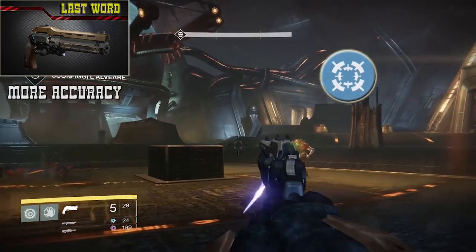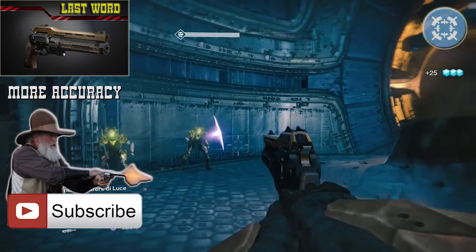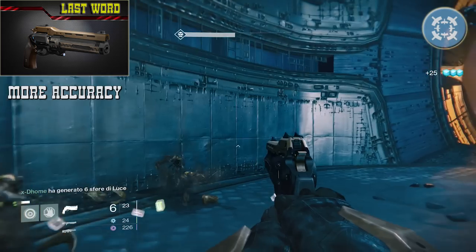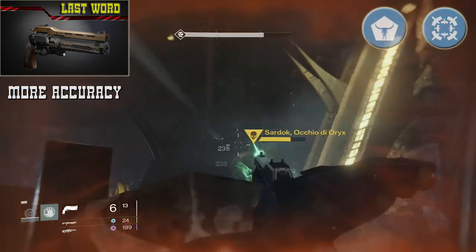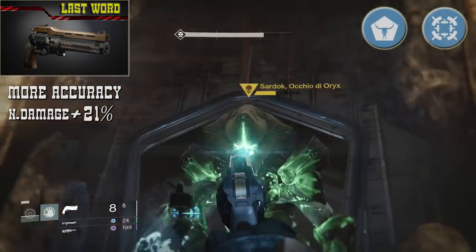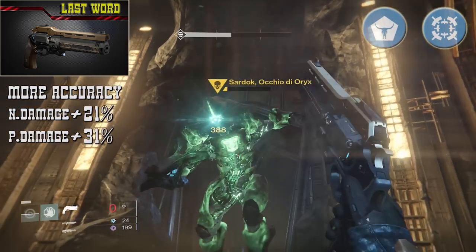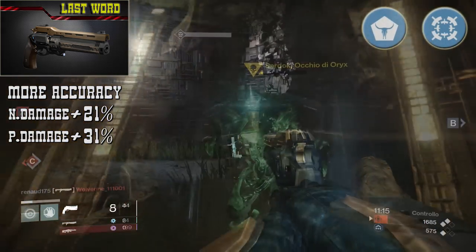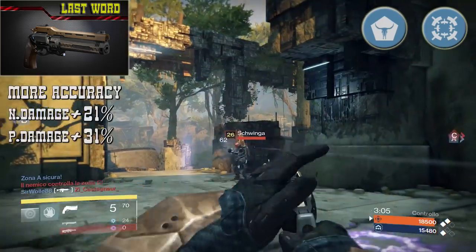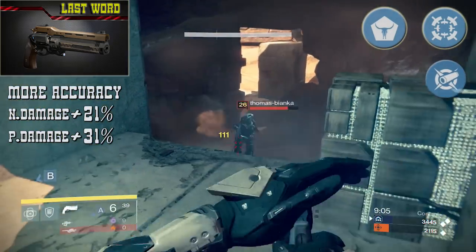With the Hip Fire bonus, the Last Word develops its accuracy and with a little practice allows you to become very fast with this weapon. Its other special bonus is Last Word — just shoot without aiming to activate it. This bonus increases normal damage by 21% and precision damage by 31%. Very effective in the Crucible, this raises the Last Word's damage to 62/101, which becomes 68/111 with the Aggressive Ballistic bonus.